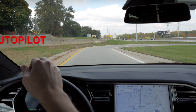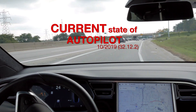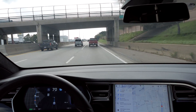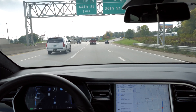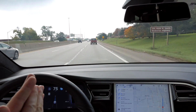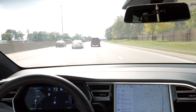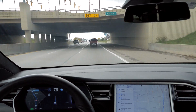Hey guys, welcome to another episode of Current State of Autopilot — this is version 32.12.2. There's not a whole lot new in this version, so this part's going to be fairly abbreviated. I'm taking a different freeway, going south on 131, taking a freeway exchange and coming back, because the interchange coming the other way involves some cross traffic and a cloverleaf. The big thing with this version is Smart Summon, so I'll show you that after we do this part.